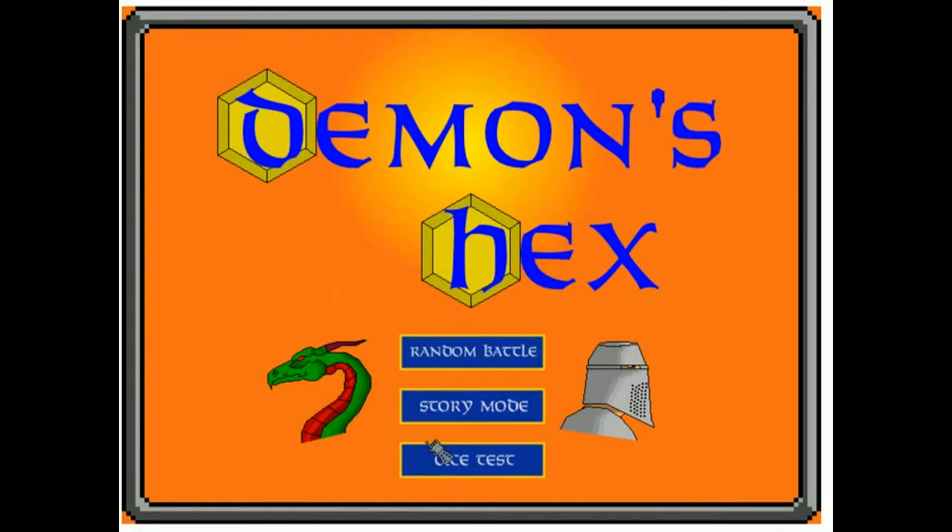Alright, so first things first, you can see here we've got what I call a dice test. What I wanted to do in Demon's Hex was add some way of showing the random choices that the game makes, like who goes first in a battle, or if two tokens go to battle at each other.